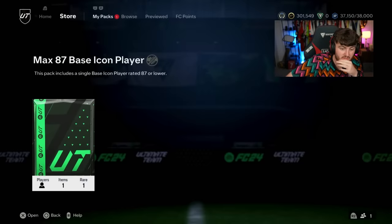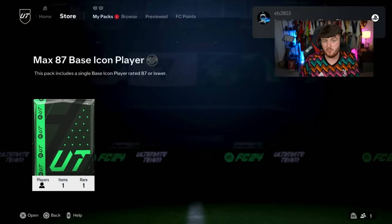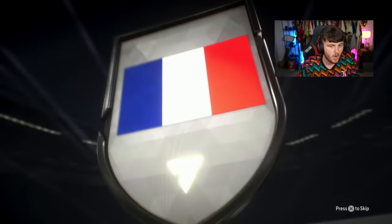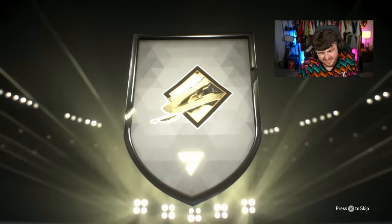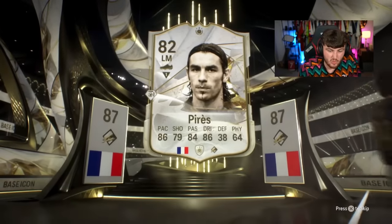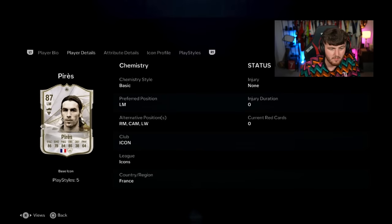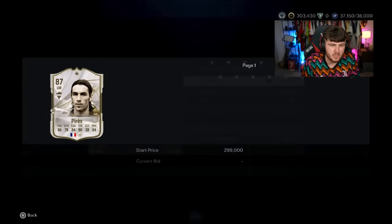We're on a bit of a cold streak at the minute. Perez — this one's personal preference. You might get along with this card to be fair, he hasn't got terrible stats and he is an icon at the end of the day. Maybe if you can play him CAM with a finesse shot plus, he's probably not terrible. But it's definitely not one to get super excited about — I don't think it's god-awful though.